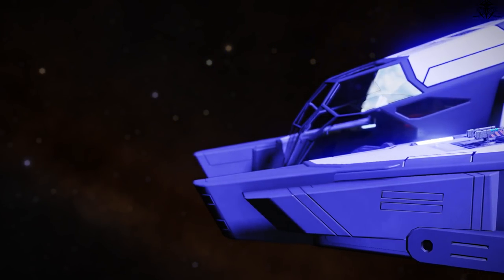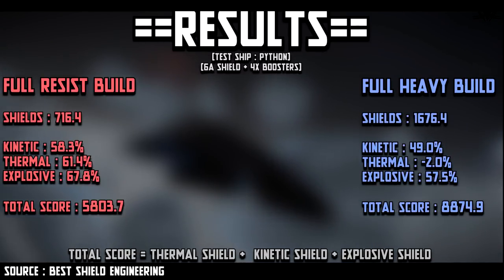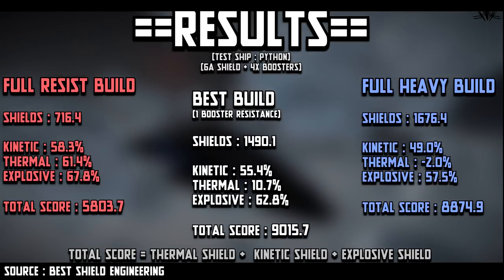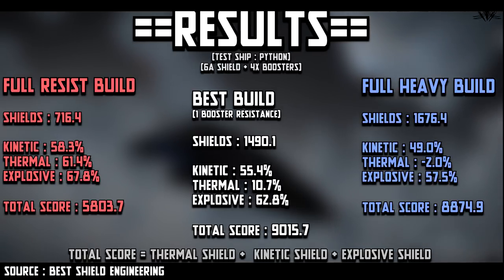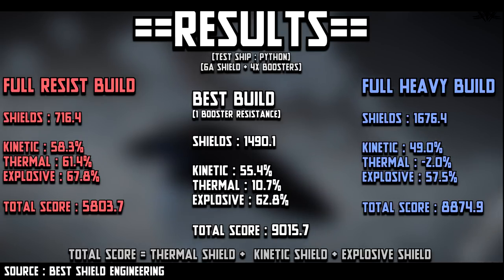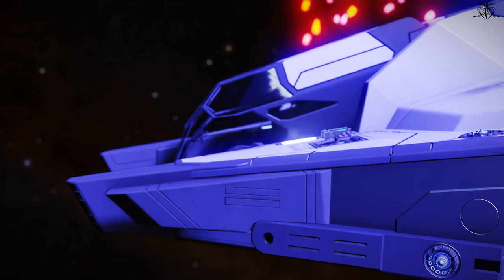In my previously mentioned video, after my conclusion way back when — the best shield combo is at most three resistance boosters, after which a relatively hard limit sets in for the resistances, and the rest must go to capacity boosters. For big ships you'd have five capacity and three resistance boosters; on medium ships, three capacity and one resistance, or if you have more slots, two resistances and four capacity for relatively optimal results. This upgrade is necessary, but due to its more or less hard limit from how resistances work, it's not as important as capacity base.